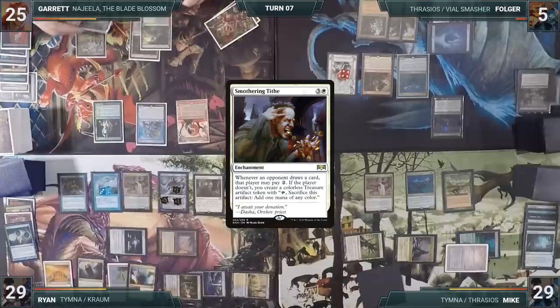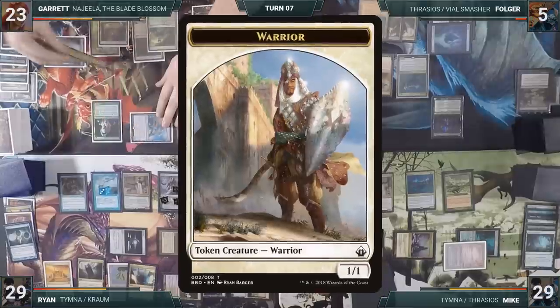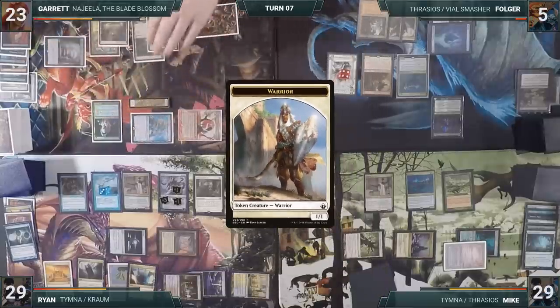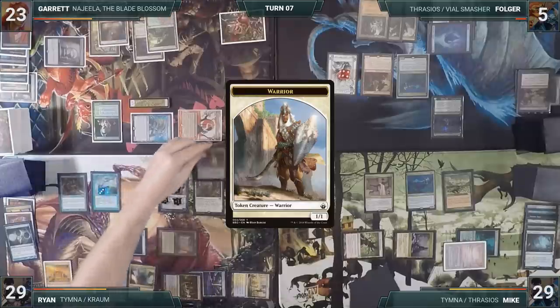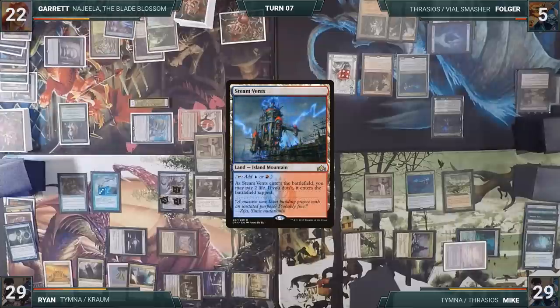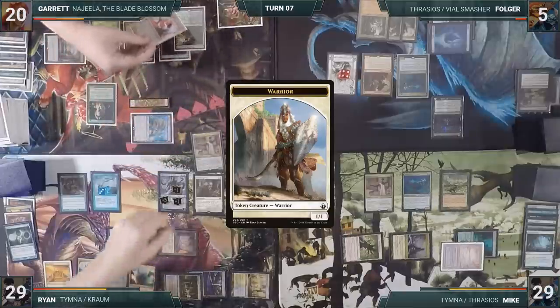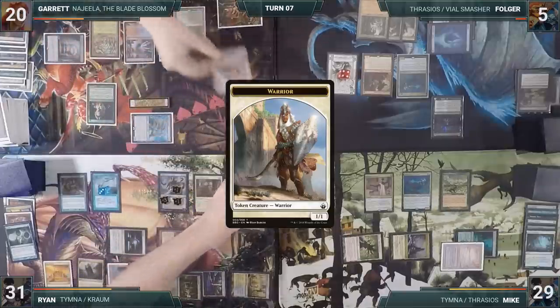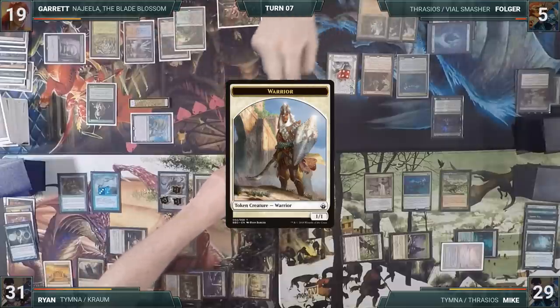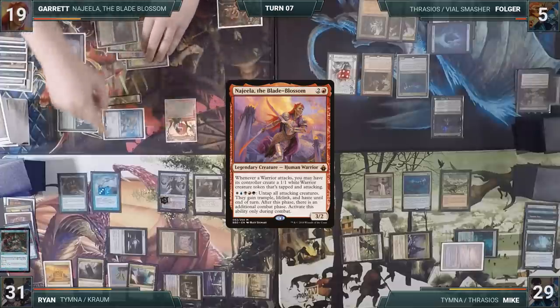During his draw step, Garrett draws a card and taps his Ancient Tomb to pay for Smothering Tithe. He plays a Scalding Tarn and, looking to get Ryan under control, attacks Narset with Thassa's Oracle and Najeela, creating a warrior. Ryan decides to block Najeela with Tymna. In response, Garrett cracks his Scalding Tarn to fetch a Steam Vents untapped, paying two life. Combat resolves: Narset takes two, Najeela and Tymna both die, and Ryan gains two life. In his second main phase, Garrett casts Najeela for the third time, then passes to Folger.